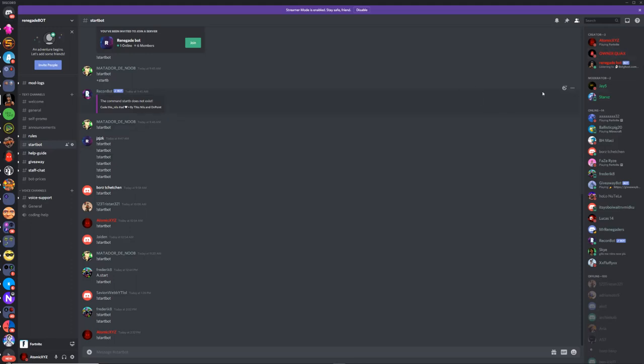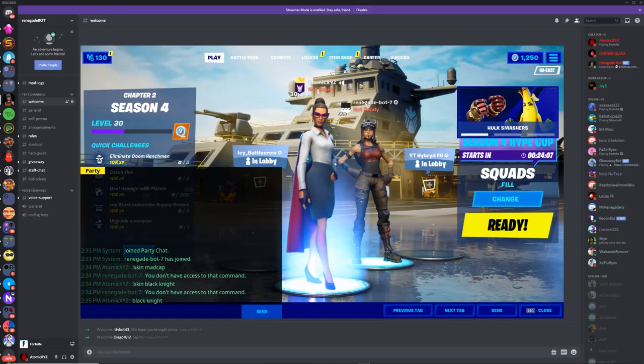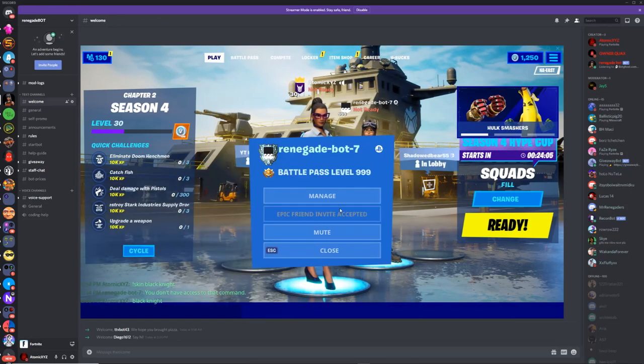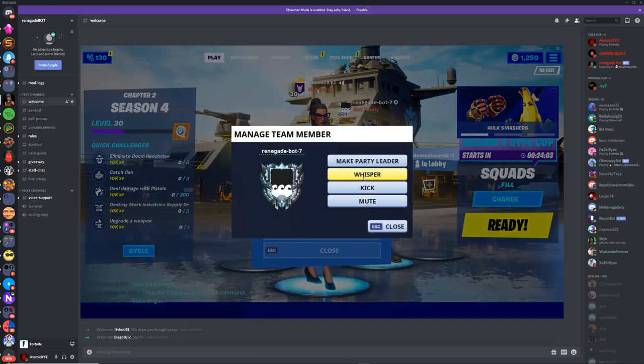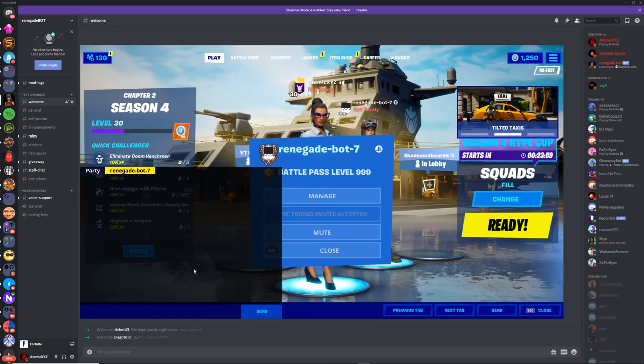Once the bot has joined your party, to use the commands you want to click on the bot, click on 'Manage', then click on 'Whisper'. It's basically the exact same process on consoles as well. Once you're in Whisper, it should say 'Renegade Bot 7' at the top.